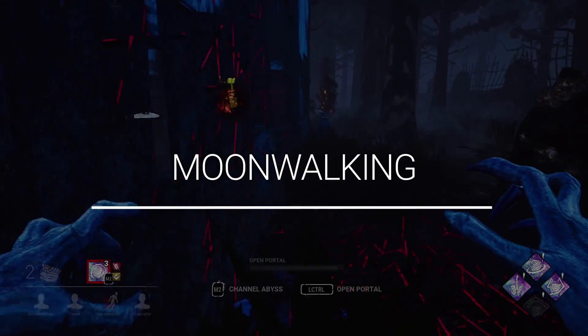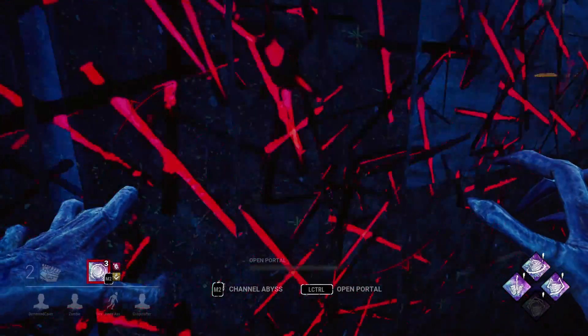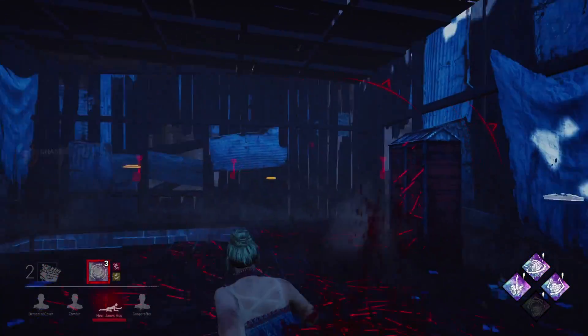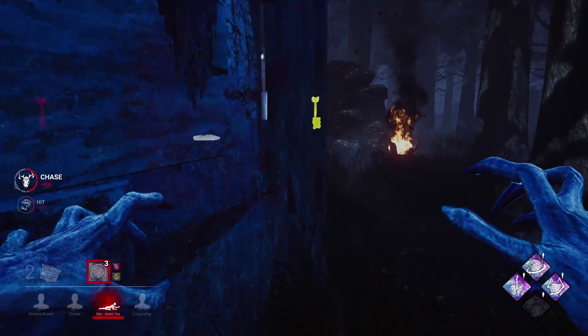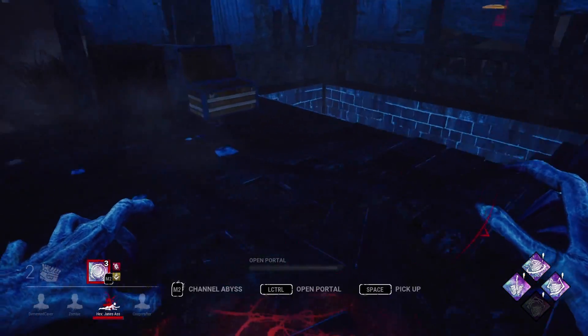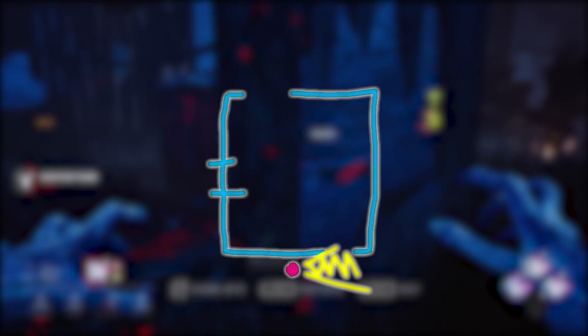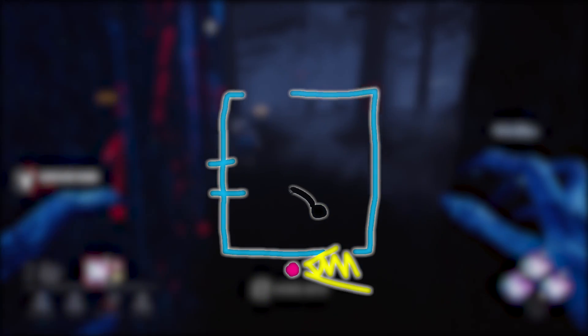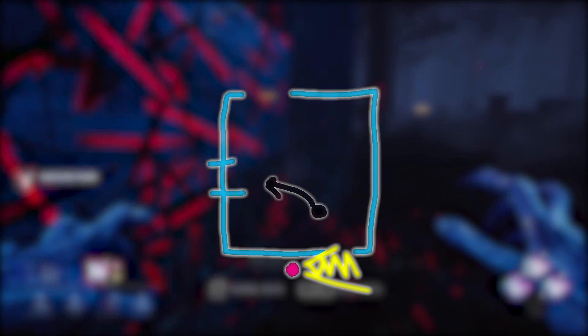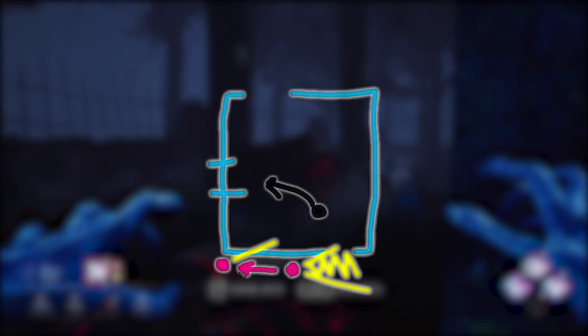Tip number 1: moonwalking. We briefly talked about hiding your red stain or your line of sight as a killer in the last killer tutorial video, but we're going to go a little bit more in depth as to how helpful this can be. When a survivor is looping you, they sort of depend on the red stain or line of sight to know what direction you are headed and to make their next move. Usually survivors are purely reactionary.